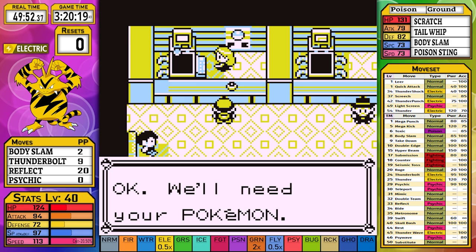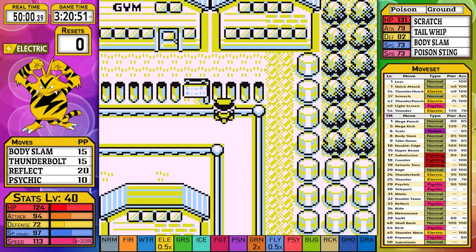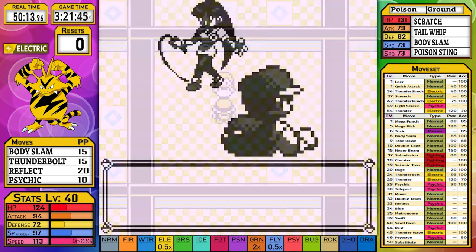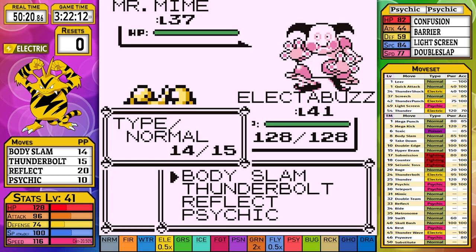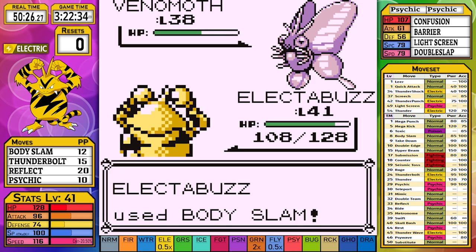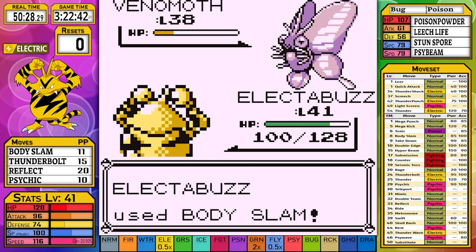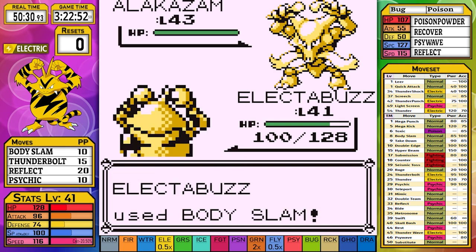I fly to Saffron to attempt Sabrina. I finish the puzzle - top left, bottom left, bottom left - and head in. Kadabra goes down to a single Body Slam. Mr. Mime survives a Body Slam but our high Special gets us through without much damage. Venomoth doesn't do very much to us either. Surprisingly I outspeed Alakazam, meaning I only need to take one attack to win. Psybeam does 46 damage at 65 power, so we finish it off.